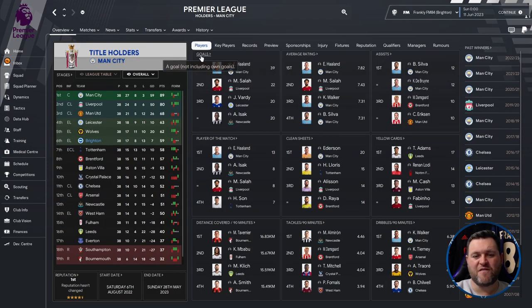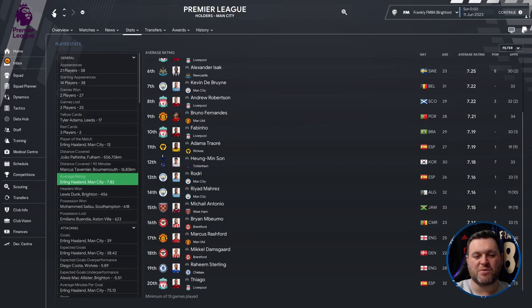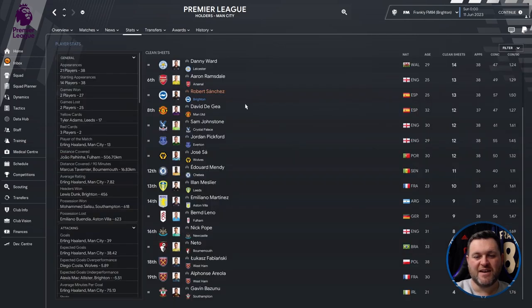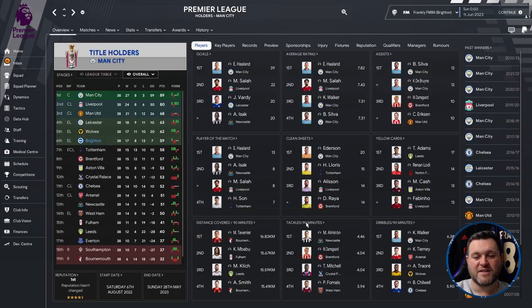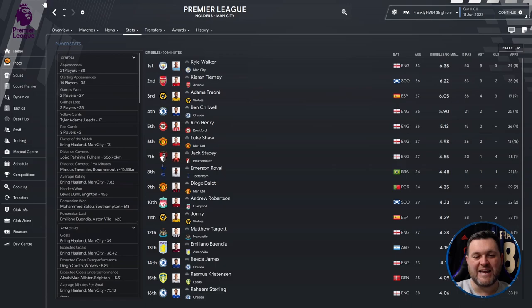Looking at Brighton's profile page, Alexis McAllister was their top scorer with 14 goals. They didn't have a player inside the top 20 for average ratings. Danny Welbeck led with 9 assists and Estupinan had 8. Welbeck also picked up 5 Player of the Match awards. Sanchez recorded 13 clean sheets. Disciplinary issues were not a problem — nobody in the yellow card section. Mitoma appeared for distance covered at 14.55 per 90. Trossard led tackles at 3.51 per 90 and Gross at 3.42. No players featured in dribbles per 90.